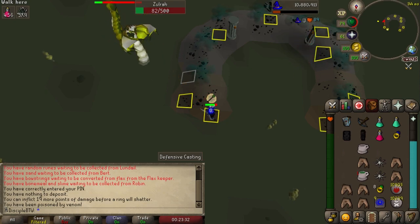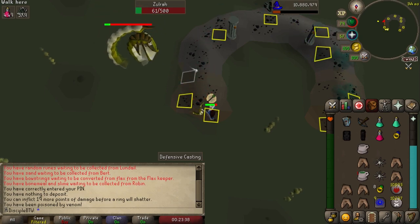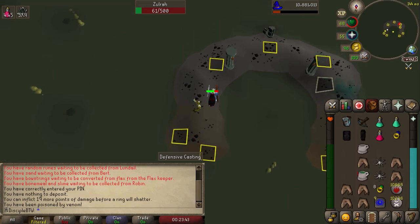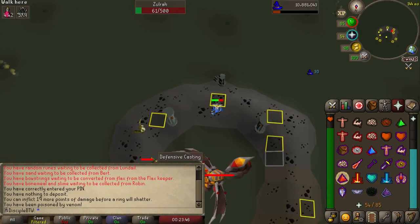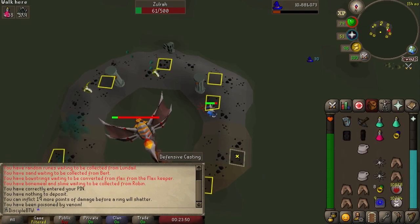The low item requirement Zulra is perfectly possible for an iron man, however it's pretty painful because the kill is going to take a lot of time and eat up a lot of your resources. I'd only recommend this for a single kill for your Western Provinces hard diary, or if you're just feeling real lucky. Otherwise, I would wait for some upgrades.